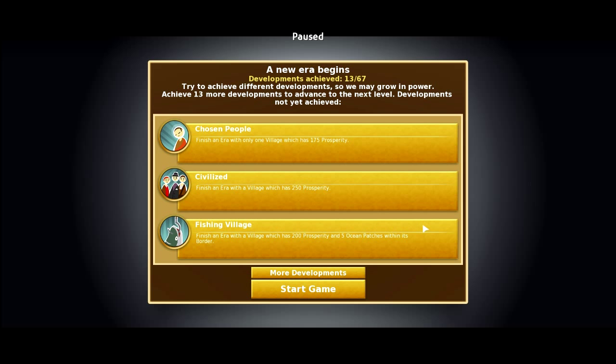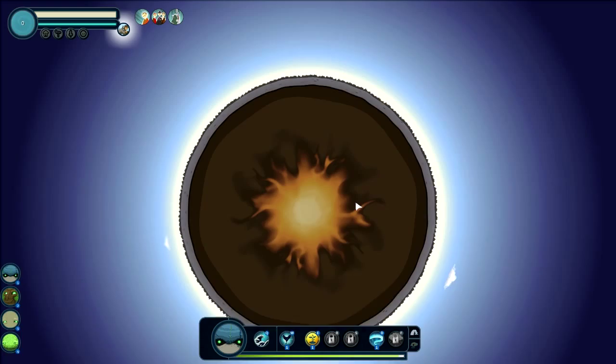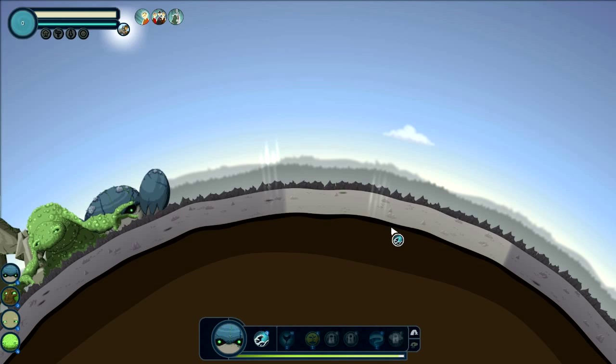Welcome back to Roos, everyone. My name is Bear. Last time we played, we tried to get these very same achievements that are popping up on the screen right now. We're going to try to do so again. We did get a couple of developments just based on the little tiny things we did. But I have the similar goal here of creating an oceanfront village.